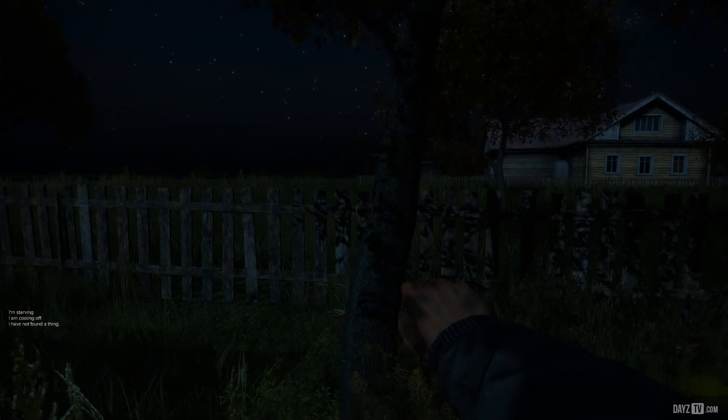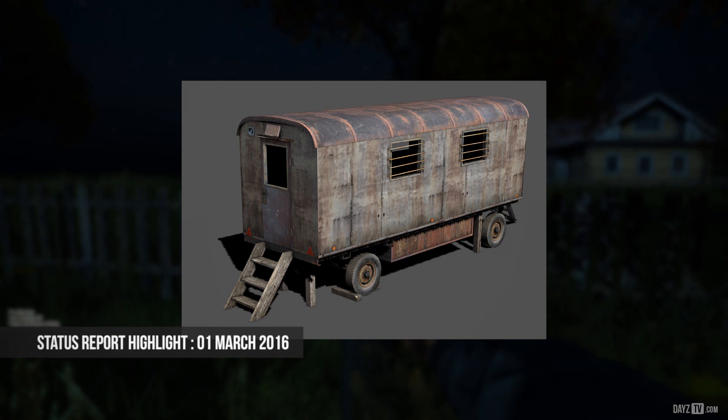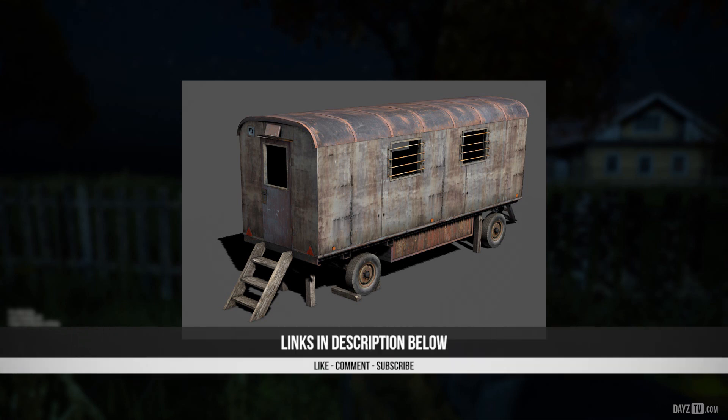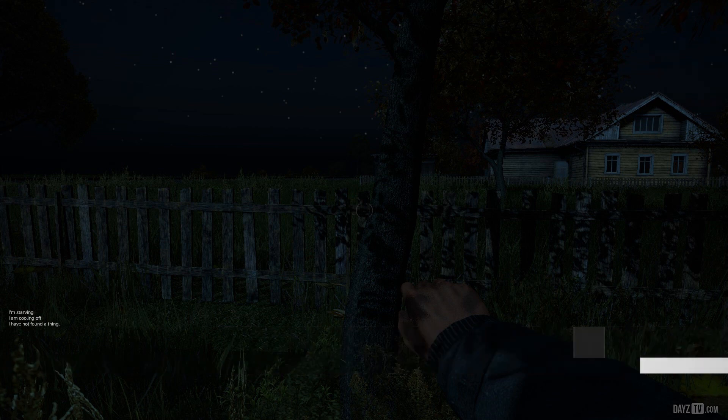And that's all for this week's status report highlight for the 1st of March 2016. If you didn't notice, the picture in the background or thumbnail is a new nighttime screenshot from the upcoming DirectX 11 renderer. There's also a screenshot of a metal rusted caravan — let us know in the comments what you think its uses may be. As always, I recommend reading the status reports in full for yourselves. All links will be in the description, along with DaisyTV for your latest DayZ news, and I'll see you next time.